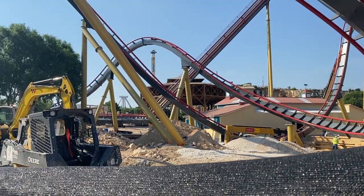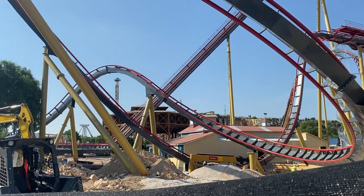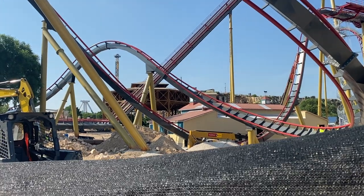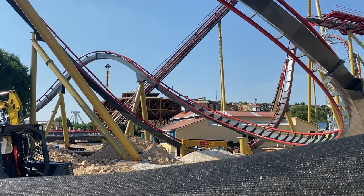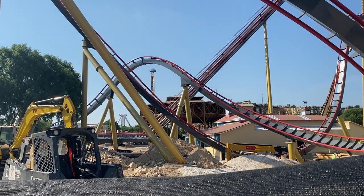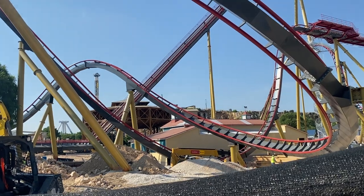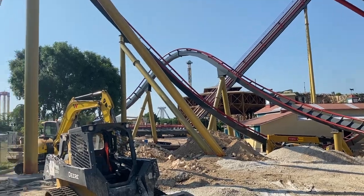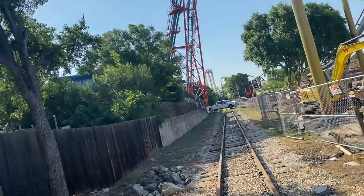Then you'll come out to a locker area. These will be free, double-sided lockers — you put your stuff in as you enter and get it out on the other side as you exit. This will allow much quicker dispatches because people won't need to cross over, and you won't have to worry about anyone taking your stuff.